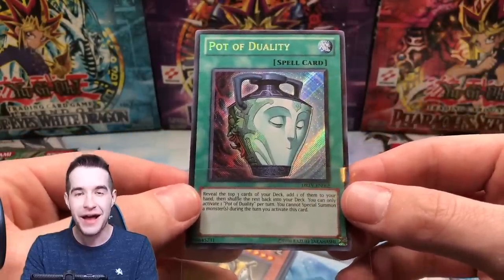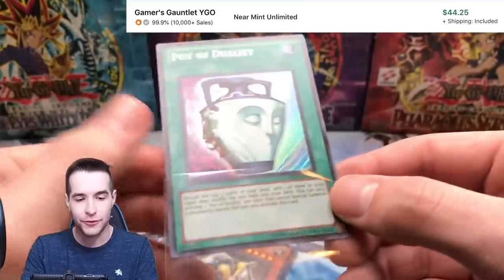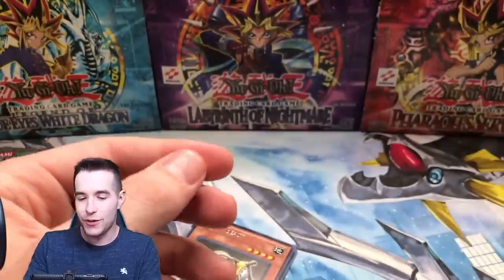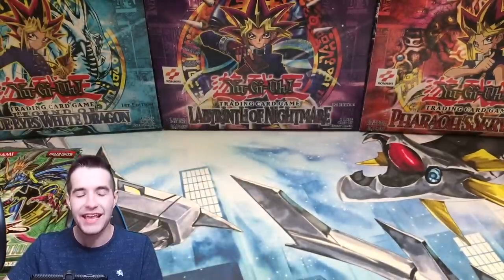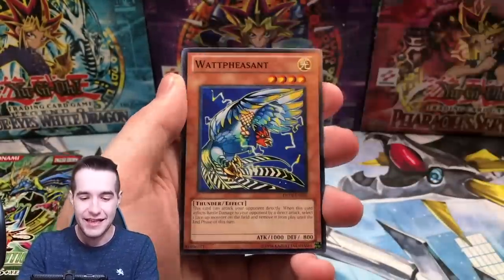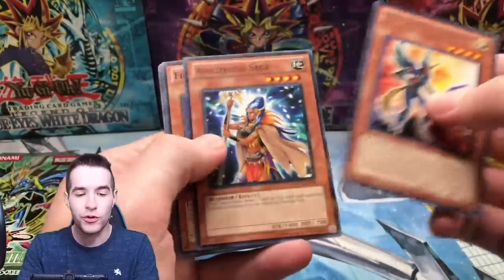We pulled the Pot of Duality — that is so cool. I mean it's obviously unlimited, not first edition, but that's really cool. Pot of Duality — such a cool card. If you guys are wondering about 'Pot of Awesome' — back when I found a Duelist Revolution blister pack in Walmart last year, and this set came out nine years before that, on the back it advertises them as 'Pot of Awesome' — it's talking about Pot of Duality. DD Unicorn Knight. We got one of the big three!